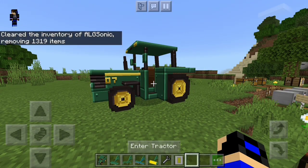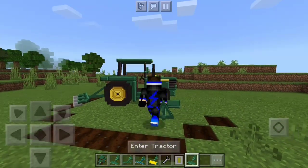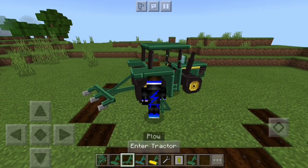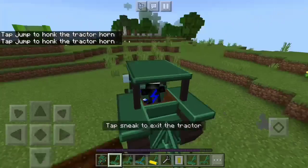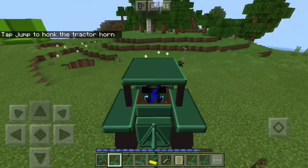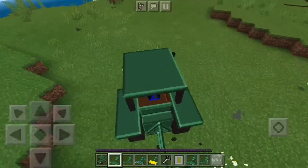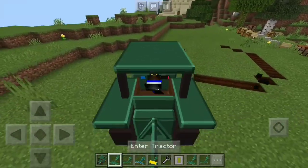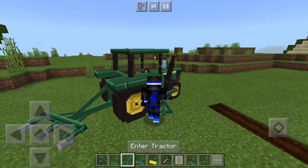Finally, let's attach the tools and use them. Note that you have to turn on Experimental Gameplay for this to work — it wasn't working at first without it. To use the mower, crouch, attach the mower tool, enter the tractor, and use the jump button to activate it. There you go — now we're getting rid of flowers and tall grass. That's the mower in action.